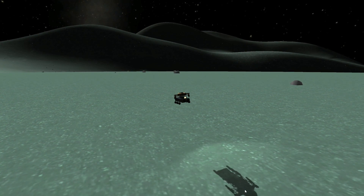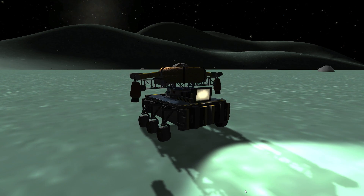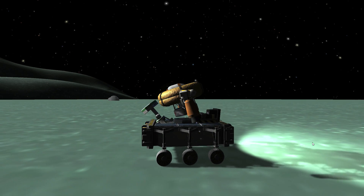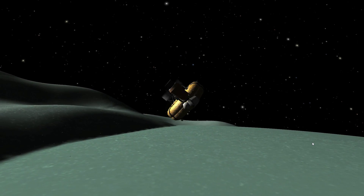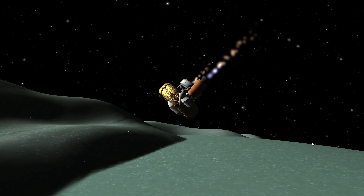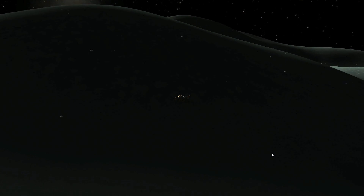Coming in for a smooth landing and the sky crane works perfectly — a small bounce but it doesn't damage the wheels or anything, so that's good. We disengage the sky crane and it bursts for just a couple of seconds and flies off into the distance. Because of Minmus' low gravity, I found out this would have shot it into outer space, so we blast it down to the ground to make sure it doesn't leave any debris around. So that's our sky crane gone.